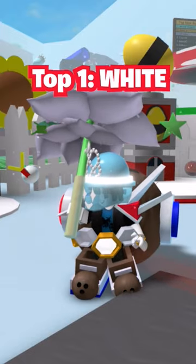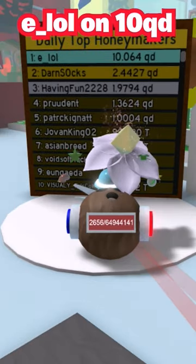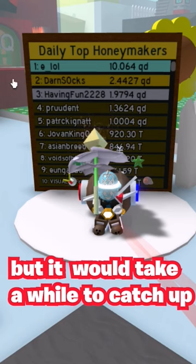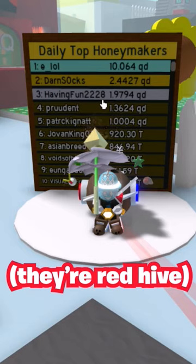That does mean White Hive is in first place. We can use the leaderboard as an example — Elon has hit 10 quadrillion, and you can obviously tell White Hive is way more OP, since Elon has 10 quadrillion compared to Dansox having fun with 2 quadrillion and 2.5.